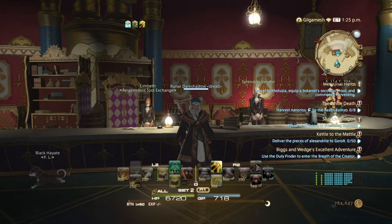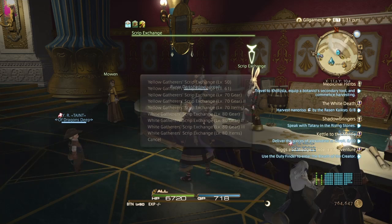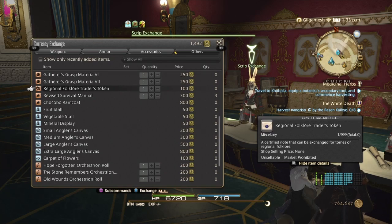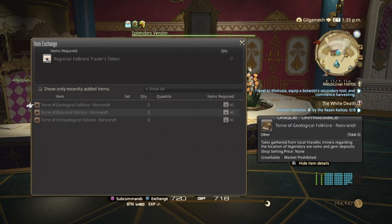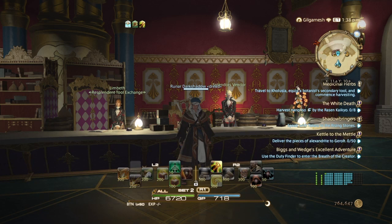What you guys just saw was me passing in all the collectibles I gathered off-camera. We're now both level 80 on Botanist and Miner. Your next step is to get the 4 color books — come to the Scrip Exchange NPC, go to level 70 items at the bottom, and you need 40 tokens — 4,000 for each book. Then come to the Splendor's Vendor and pass in the tokens for your book. Your next thing is to get either white Scrip gear or the 490 crafted set — both are viable to get yourself to level 90 in Endwalker. That is how you level your gatherers from 70 to 80 in Shadowbringers in preparation for Endwalker.